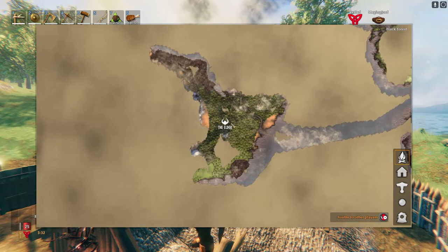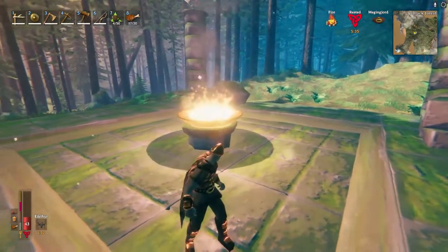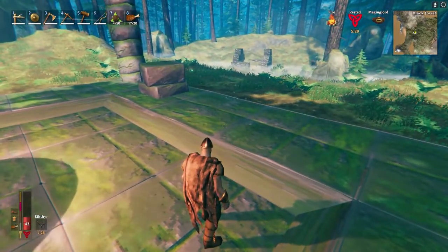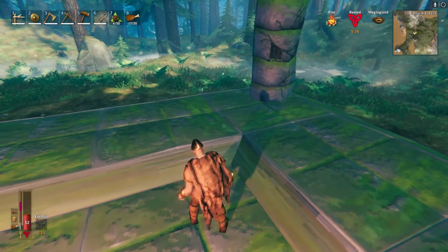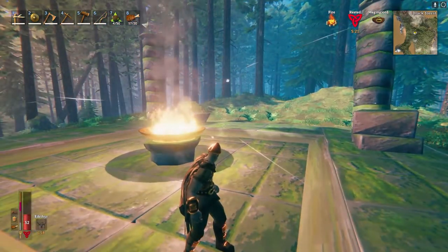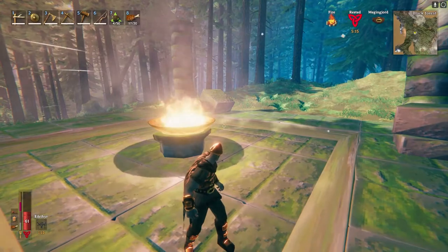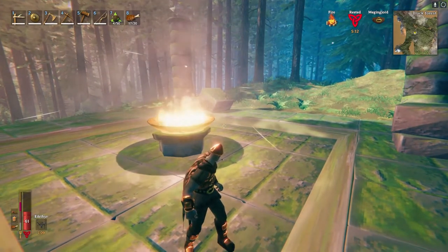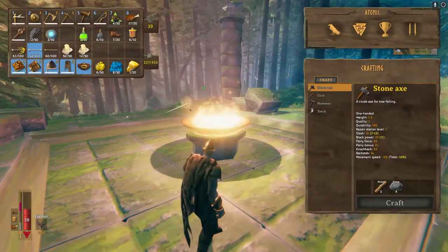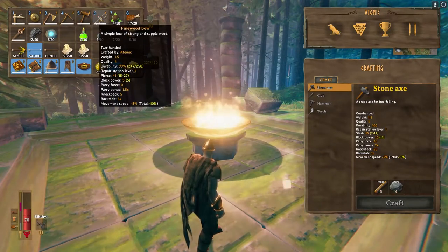But once you get here to the Elder, there are a couple of things you should get first. First, you want to get the ancient seeds, which are acquired from killing the gray dwarf smashers or the gray dwarf nests, which in turn will give you an ancient seed. They're pretty easy to find in the black forest. I also recommend getting the fine wood bow leveled up as well.